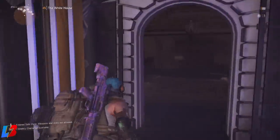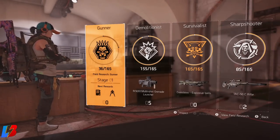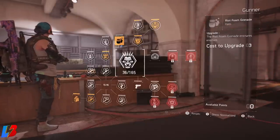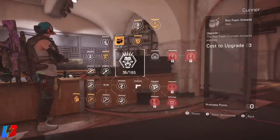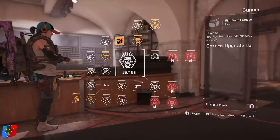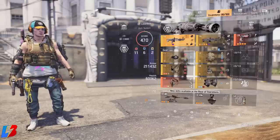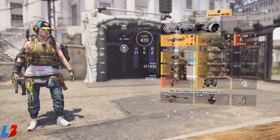Now we still need to pick a specialist. There are multiple specialists that benefit from this build — the Sharpshooter and the Demolitionist both work — but the one I think fits perfectly is the brand new Gunner specialist. The Gunner gives us 20% weapon stability, which is great for LMGs, and the 50-round extended magazines we can put into the LMG allows us to eliminate multiple enemies at once. The reload ability is somewhat redundant since we're already handling reloads with the holster, but the other two bonuses are very beneficial to this build.